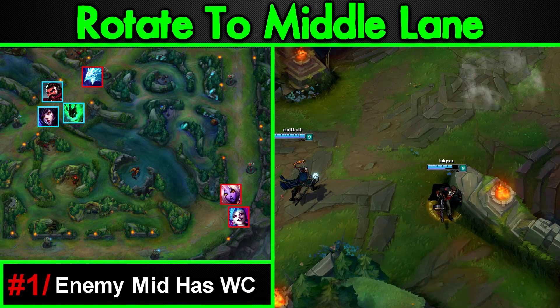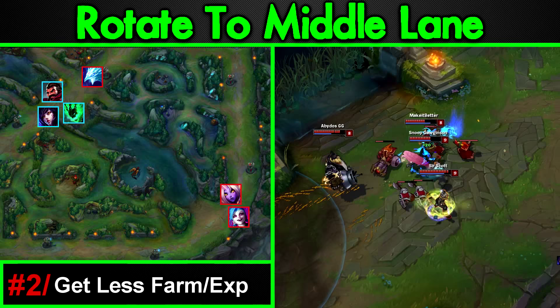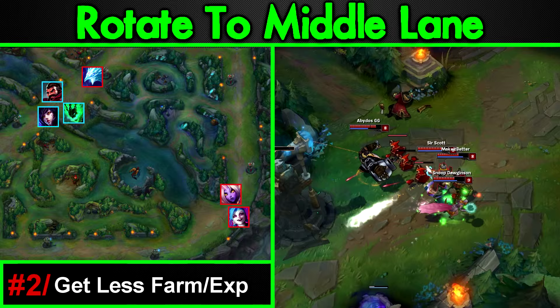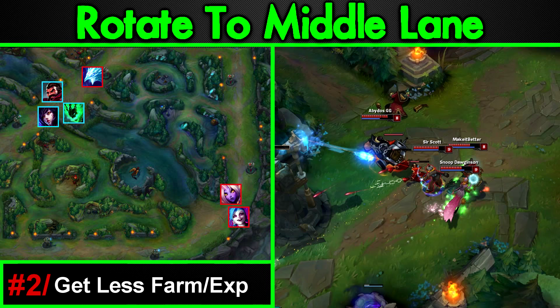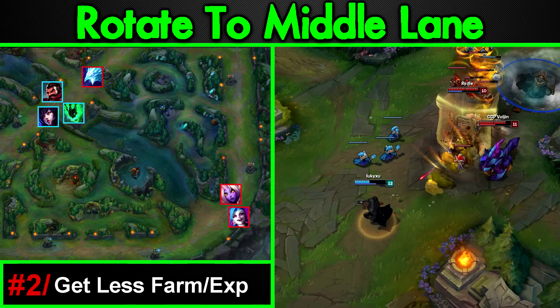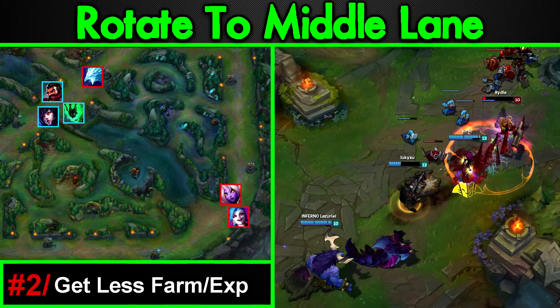Number two: you'll get less farm and experience. When you rotate mid, you have to share gold with the mid laner and experience among yourself, your support, and the mid. If you can't get that turret quickly, the amount of experience and gold you lose will be substantial and can actually cost you your lead. Combining this with point one — if the enemy mid has wave clear and stalls you long enough, your AD carry, support, and mid laner all lose out on gold and experience, while the enemy team keeps getting stronger. This is why I generally don't advise rotating mid if the enemy mid has very good wave clear.